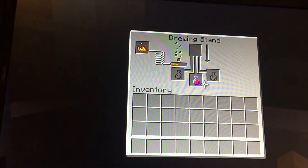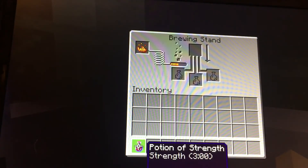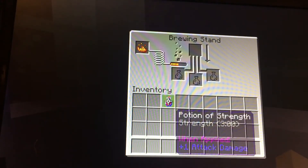Basically what this potion does is it makes you stronger in Minecraft. Normally it takes three hits with a diamond sword to destroy a zombie, but with the potion of strength you can kill them in two hits because it increases your attack damage.